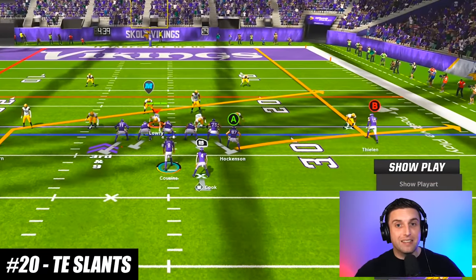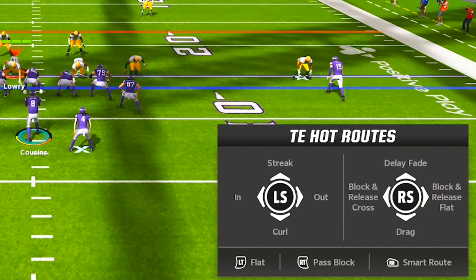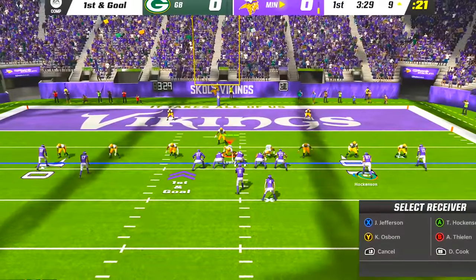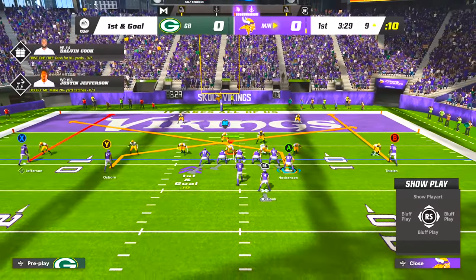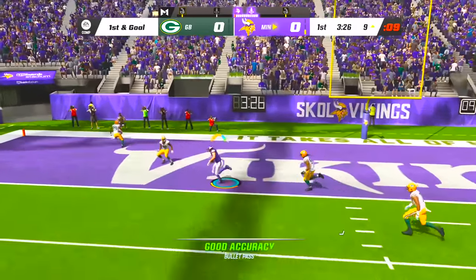For tight ends, there isn't an option in the hot routes menu to put them on a slant, but there is a trick to get around this. If you motion your tight end out to a receiver spot, he'll get the wide receiver hot route options. From there, you can put him on a slant and then motion him back to the tight end position where he'll still be on the slant. This is an excellent way to attack man coverage and your opponent almost definitely won't see it coming.